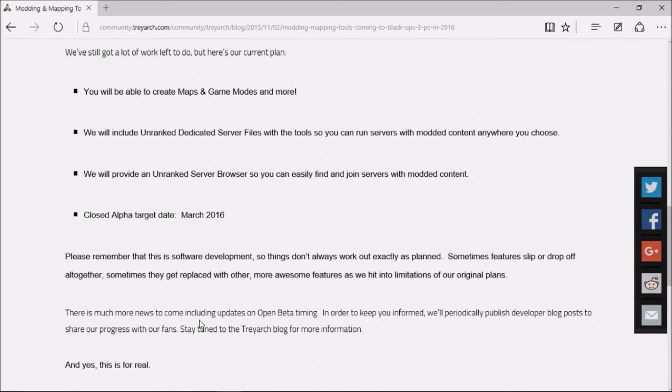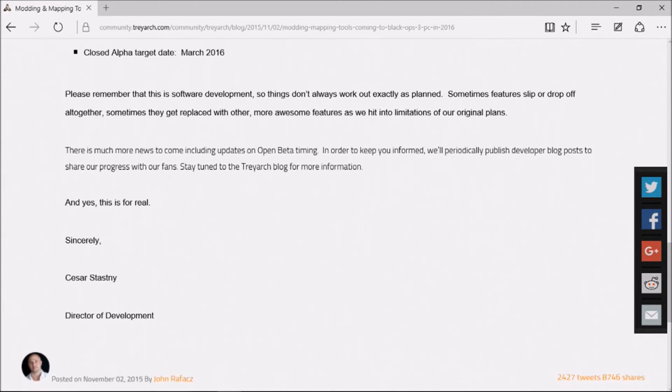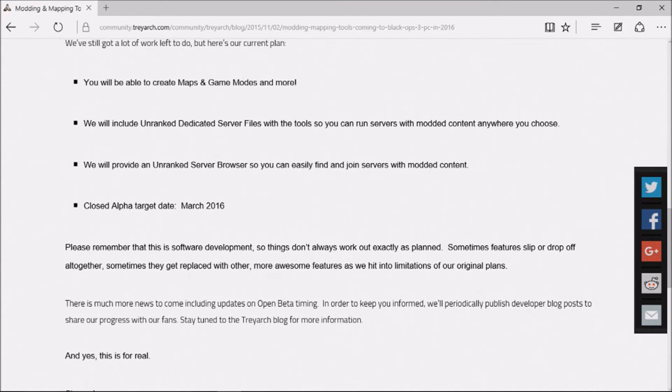"And yes, this is for real. Sincerely, Cesar Stastny, Director of Development." That is probably the best sentence on here, I have to say — "yes, this is for real."